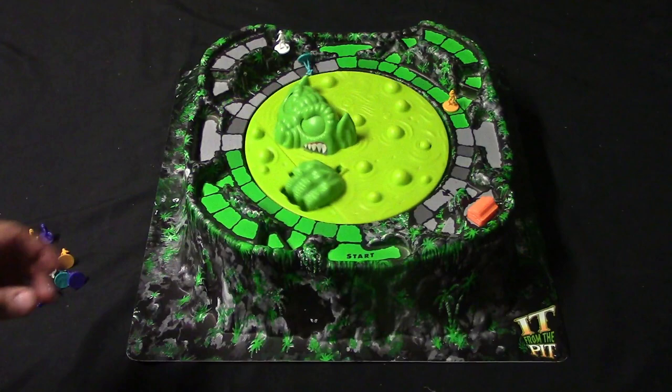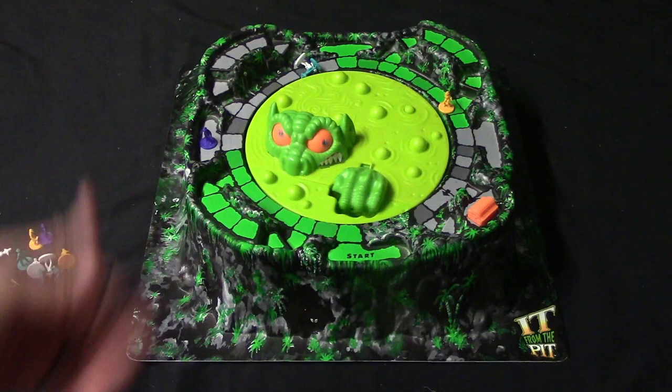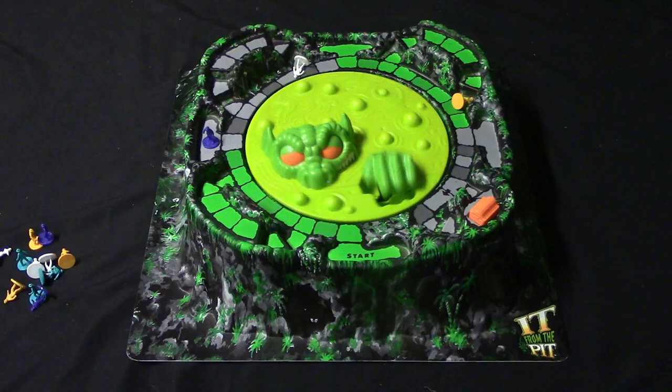Here's what it looks like if somebody gets eaten — there you go, perfect example. What's going to happen is you go ahead and put another explorer into the base camp of the section they got eaten in. The game continues like this until somebody is able to land on the treasure chest, and whoever lands on it wins the game.